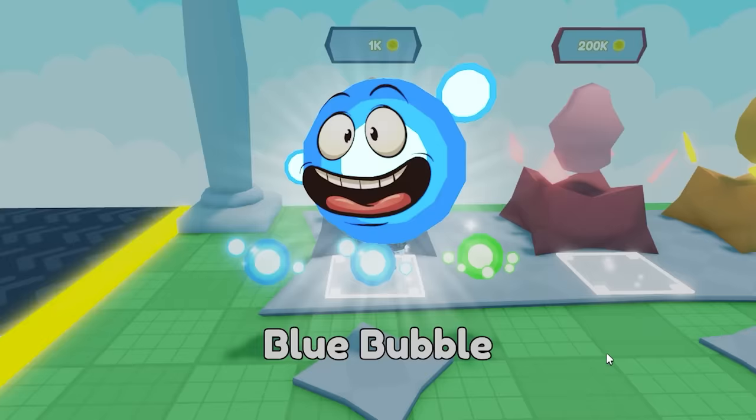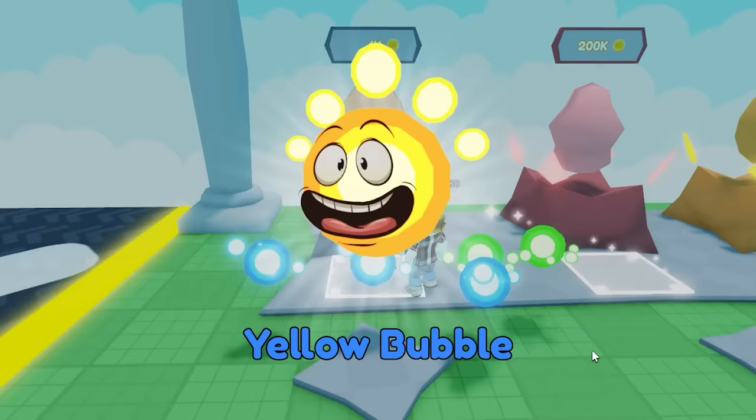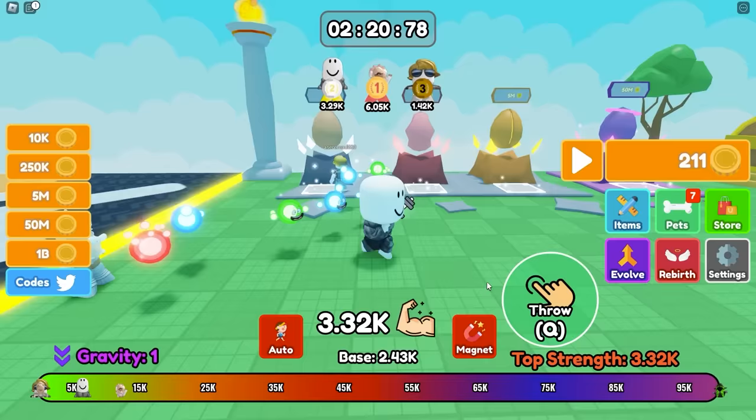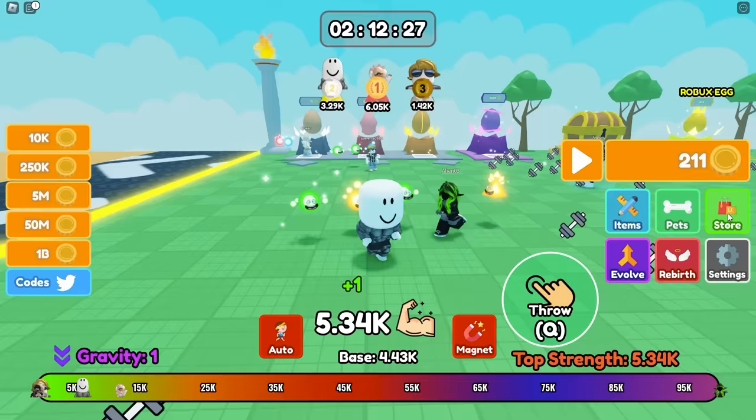That's not it... that's not it... that's not it. Seriously, I'm gonna spend all my coins — I don't care. Last one. Yellow Bubble! We got the rare at the last minute. That's 2000 power. Let's equip the best ones — I can only have three equipped. Time to check out the store.